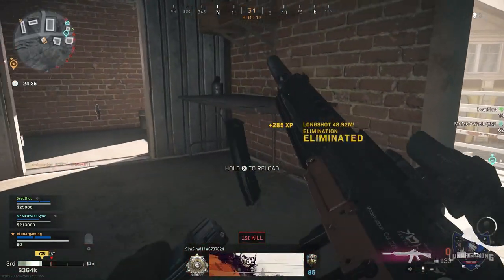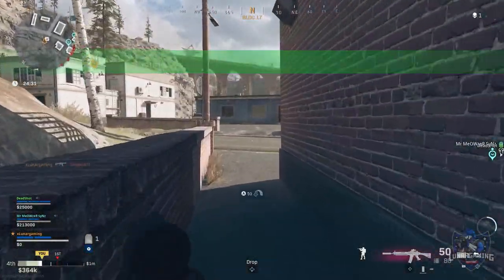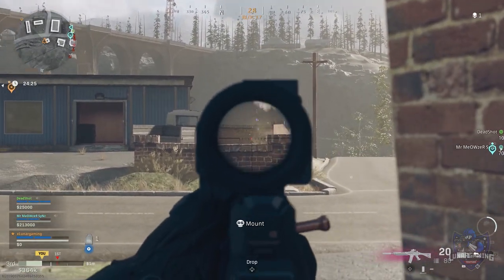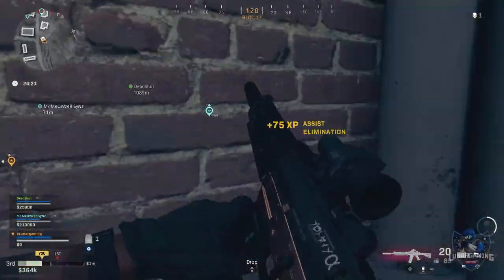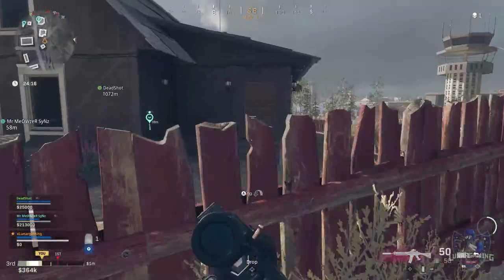Starting with two new close-quarter combat weapons. First, the OTS-9 SMG. It has a solid damage and fire rate similar to the Bullfrog, but lacks in magazine capacity. It can be equipped with a 30 or 40 round attachment to improve its effectiveness against multiple enemies, and it's going to be a popular new weapon in Warzone. It can be unlocked via in-game challenges for free, or purchased via the weapon blueprint, the Inside Job.